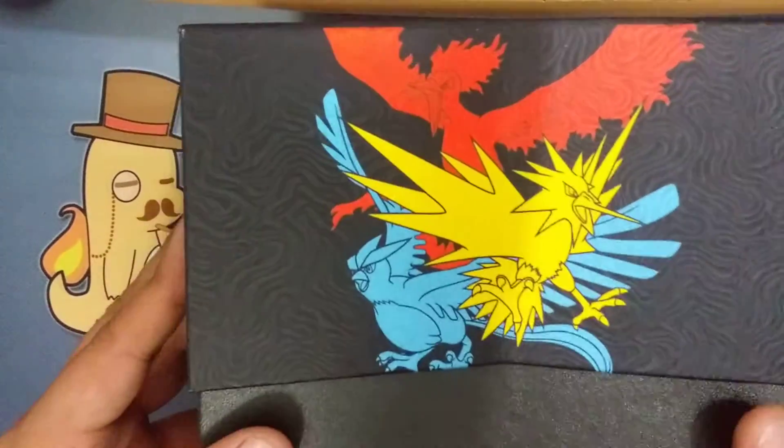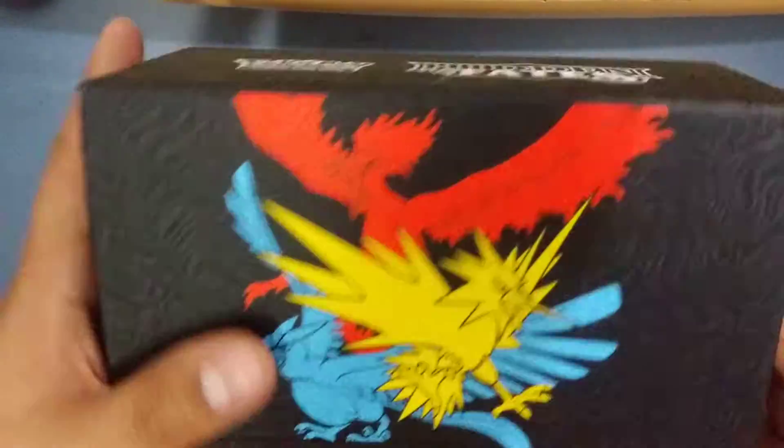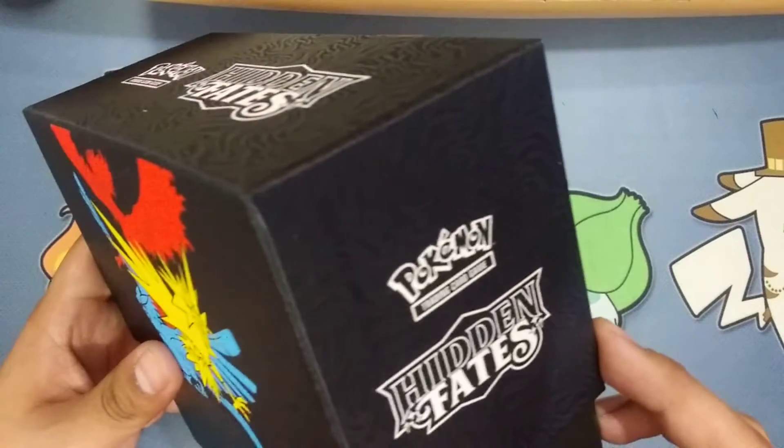This time it looks like we have a textured Elite Trainer box. It's pretty sweet.